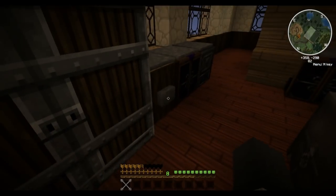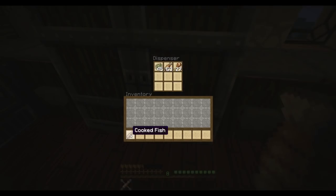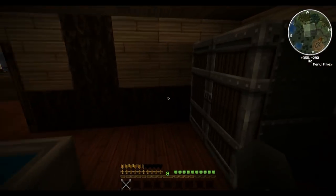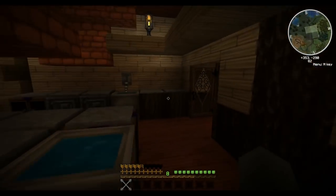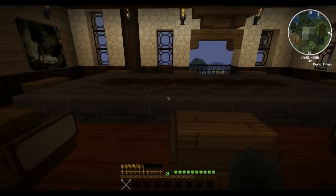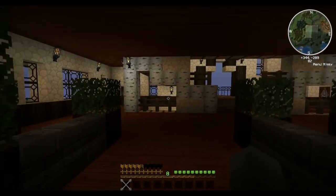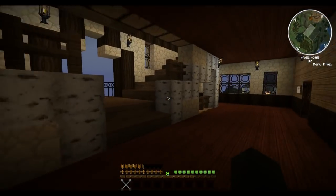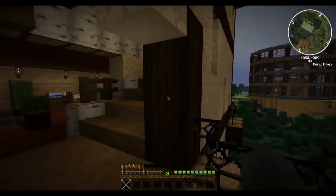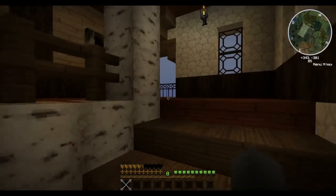I actually do have stuff in this refrigerator — this one's all meat, the other one's all bread and apples. This one doesn't actually work though. But anyways, here's the dining hall — piston table, upside down stairs and slabs and everything. A couple little seating areas out front here, nice little balcony out this way, back of the tower.